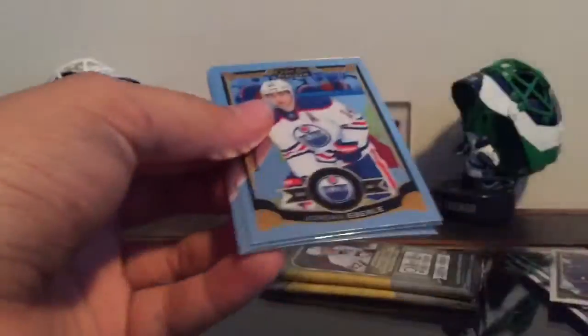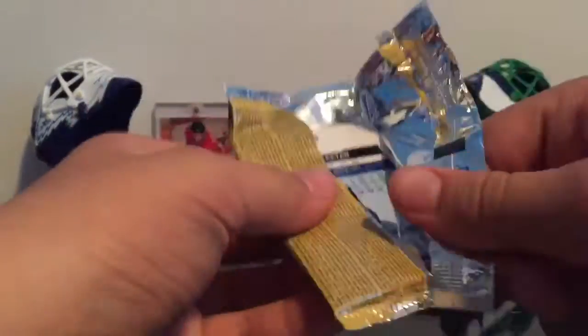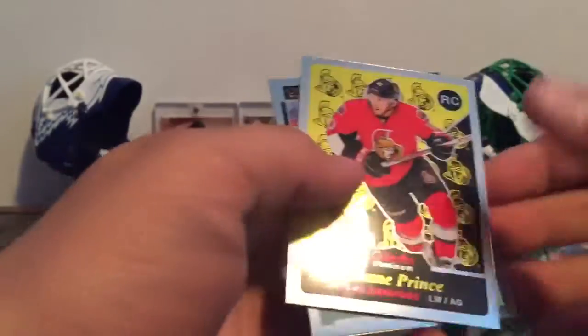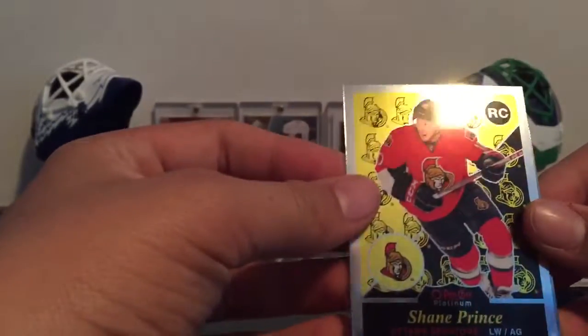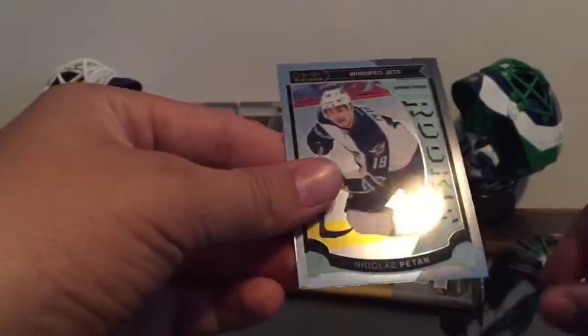Three more packs. All base here. Black Talbot, nice, Shane Prince, rookie, retro. That's PC. Currently I'm trying to do a Shane Prince PC. And Nick Patan, rookie.